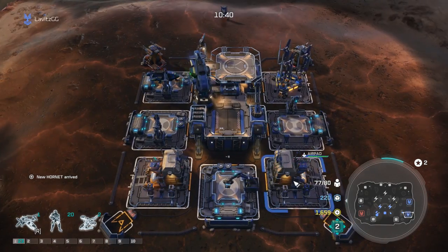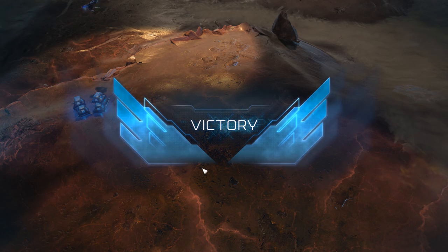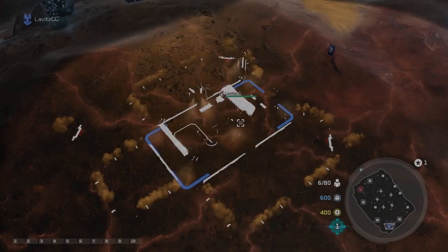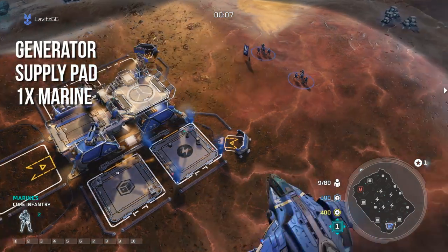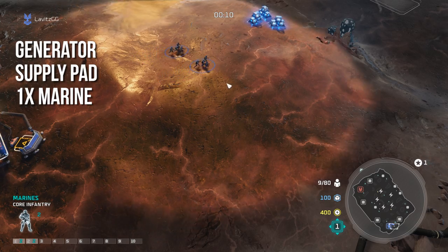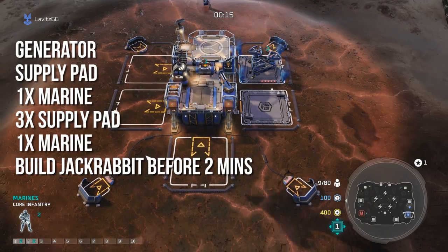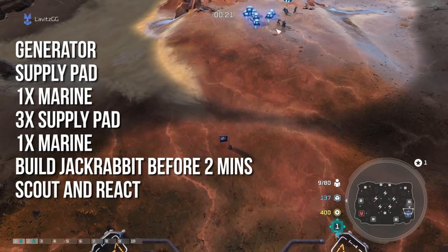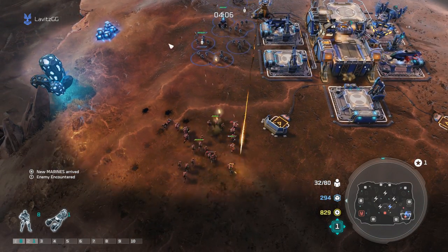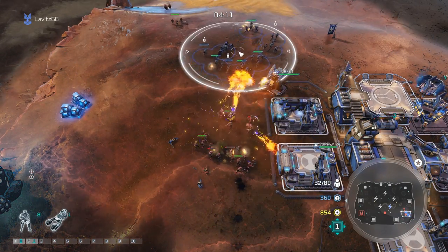That's generally how you want to play this anti-rush build. If nobody rushes you, great — expand around the five minute mark and continue towards where you want to go. The big timings to remember: it takes 40 seconds to build a turret. Open with a generator, supply pad, and one set of Marines, then follow up into three more supply pads while building Marines. Build a jackrabbit before the two minute mark, scout your opponent, and then decide if you need a turret and whether to upgrade it anti-vehicle or anti-infantry.